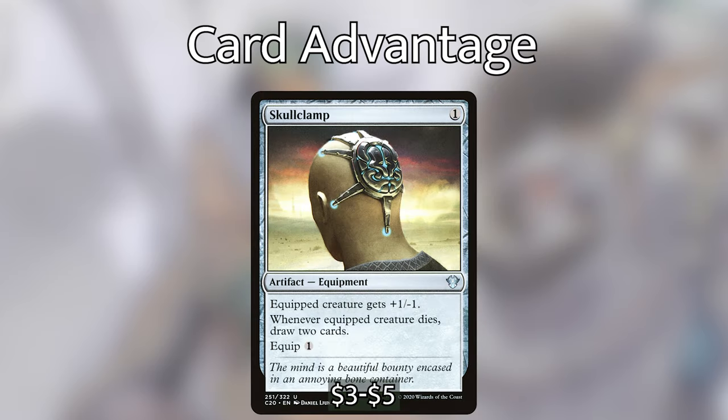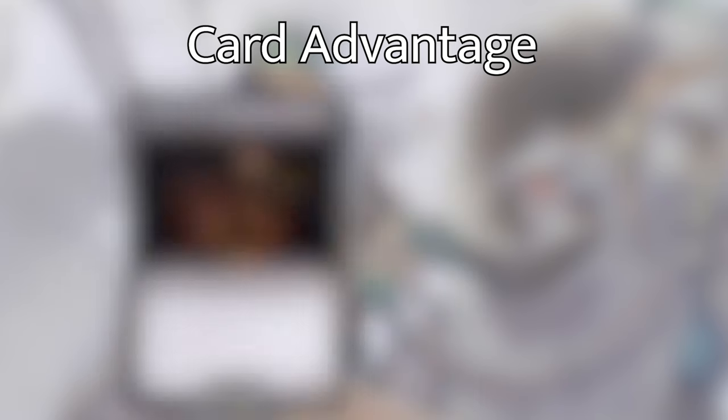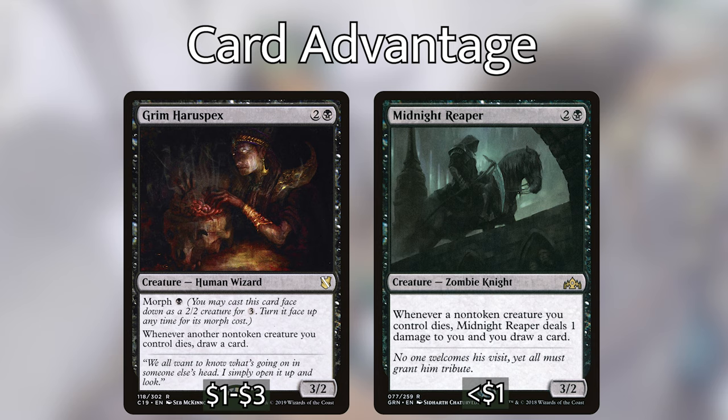Let's go over our draw spells and recursion. Skullclamp is an artifact equipment that costs 1 to cast and 1 to equip — the equipped creature gets +1/-1, and whenever it dies, we draw 2 cards. Between all the mana dorks and tokens we're generating, this card comes in huge, often drawing us 6 cards in a turn. We're also playing Grim Haruspex and Midnight Reaper — each say whenever a non-token creature we control dies, draw a card. They're going to let us draw a bunch of cards for doing what the deck already wants to do.